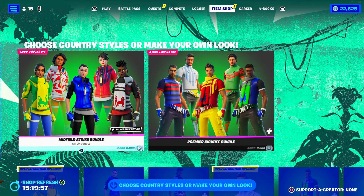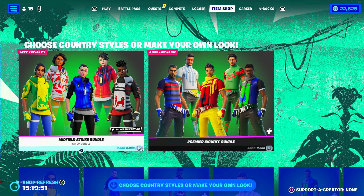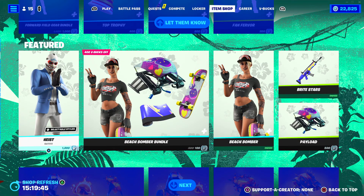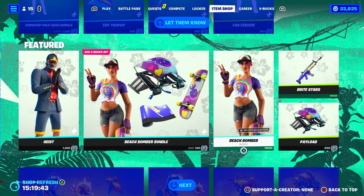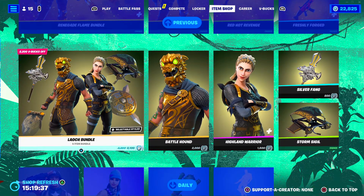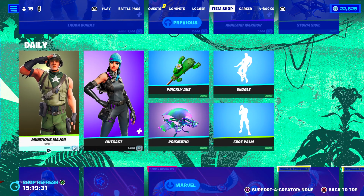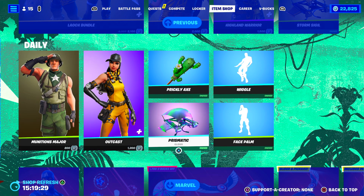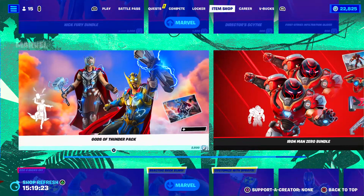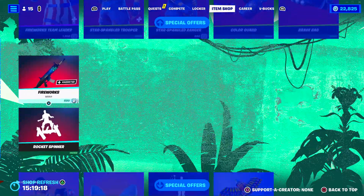Oh, I love the background — they changed the background of the item shop, did you all see that? They brought back the Midfield Strike and Premier Kickoff Bundle. We have Heist, Peach Bomber, Bright Stars, Renegade Flame. The Blaze skin is awesome. Battle Hound and Highland Warrior have returned. Outcast, Munitions Major. Look at this — we have Prickly Axe, Prismatic, some fun emotes. Looks like the Marvel stuff is still here, and we got the July 4th skins as well.